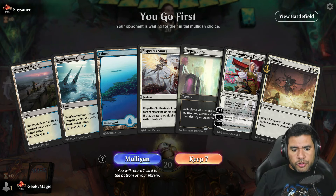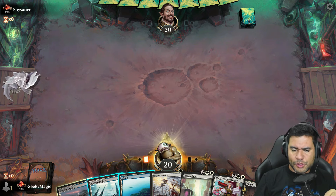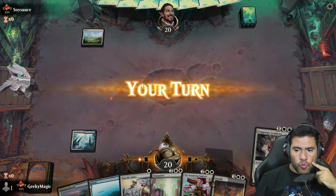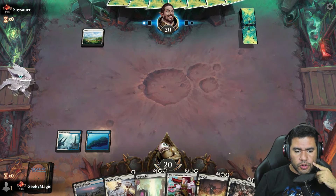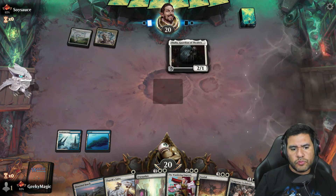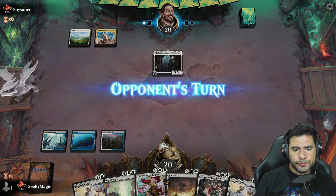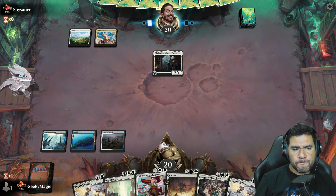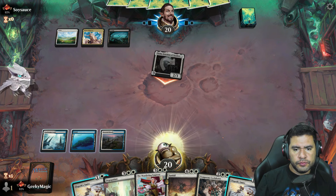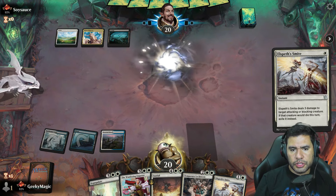Okay, going first — let's keep it. At least I think I have some potential in my initial hand, but everything depends on what we're playing against. Going with the island. At least we have some removal. Let's kill Thalia because she's going to be really annoying to deal with.